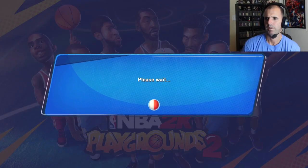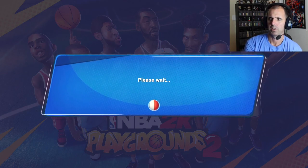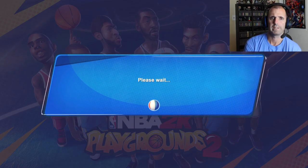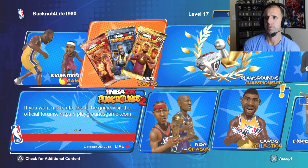They just put out version 1.02 today and I want to come in here and check out a couple of things they added. Kareem Abdul-Jabbar is supposed to be one of the updates, along with a Halloween themed court and I think a Halloween basketball too.